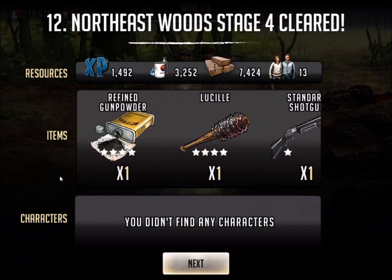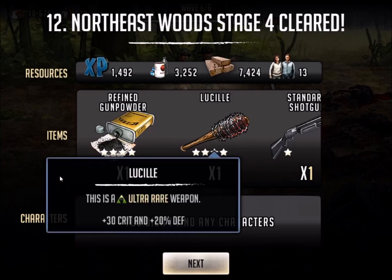We'll go back to Lucille here for a minute. In this farming area of 12-4, I've gotten Andrew's shotgun out of here. I think I've gotten an assault SMG here. I think I've gotten some camo pistols. I haven't got anything good in a while, but I used to farm this area on a pretty regular basis, and lately it's been nothing but one and two stars — I've probably hit this area a couple hundred times easily. But here's the question I have for you guys. Let's take a look at it: ultra rare weapon, plus 30 crit, plus 20% defense. But cosmetically, this is a bad looking weapon.